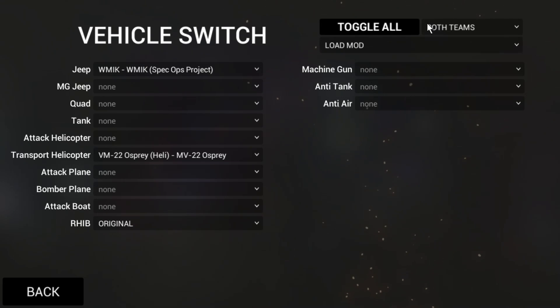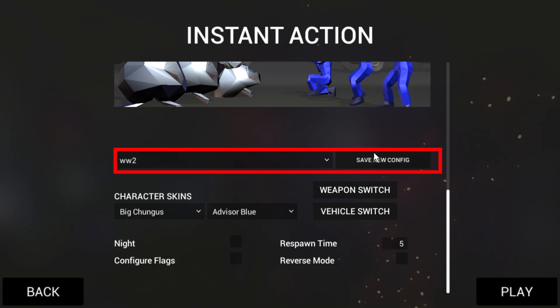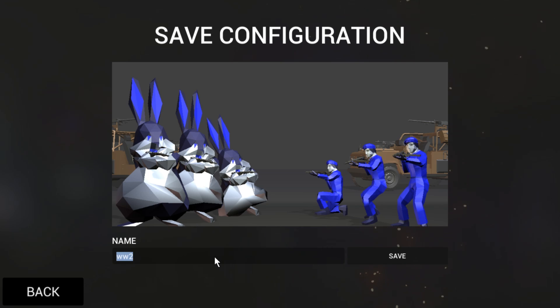We can also do different vehicles for this team. And that's it — the things below do not get saved in the configurations. So let's save this. I'm just going to call this demo config, and save and go back.